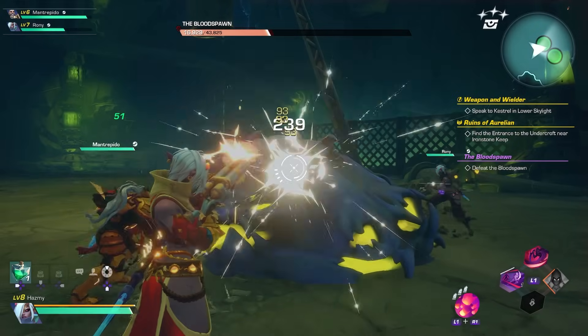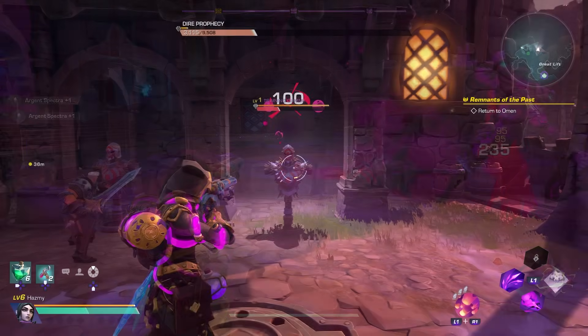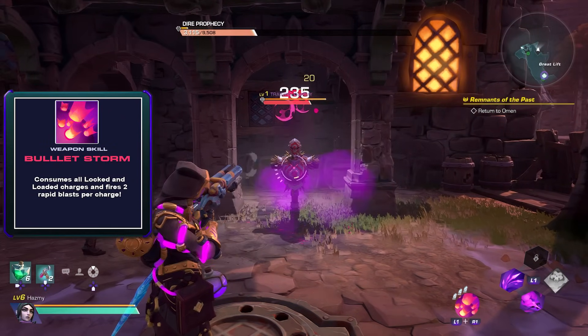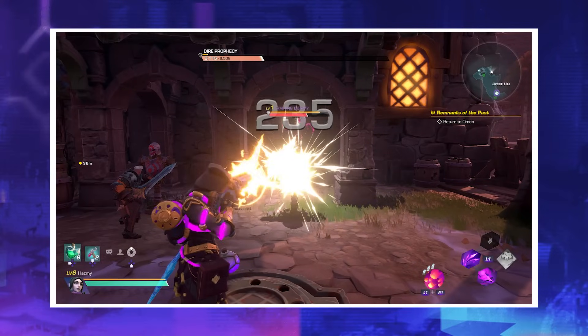It is capable of bursting down 30% health even of bosses with its unique weapon power called Bulletstorm, or completely destroying mini-bosses. Bulletstorm is basically a burst fire with your shotgun that fires twice for each pip you consume, resulting in a potential 6-shot burst from your Tempest using all three pips in rapid succession.